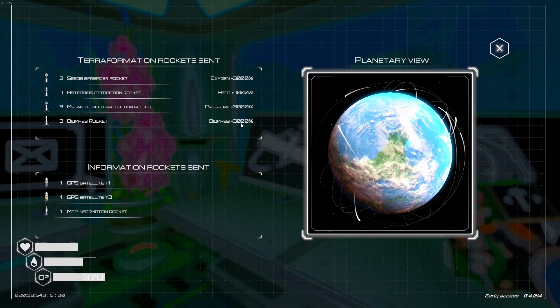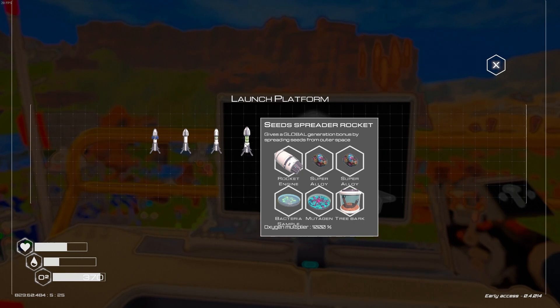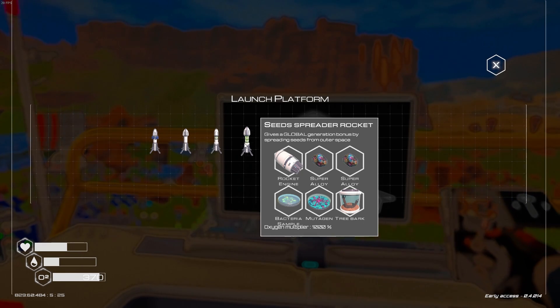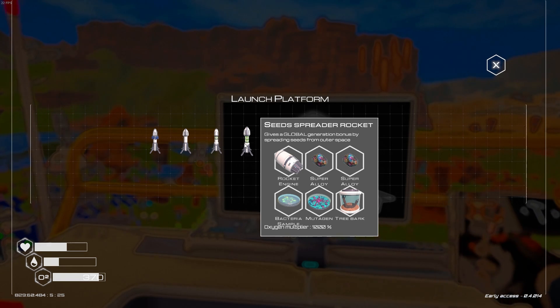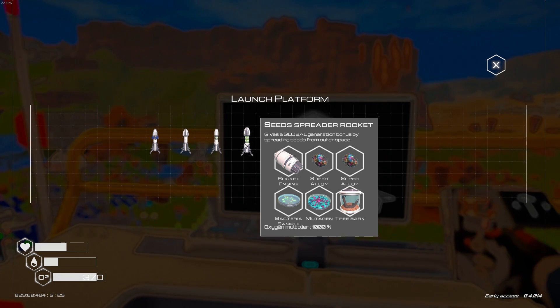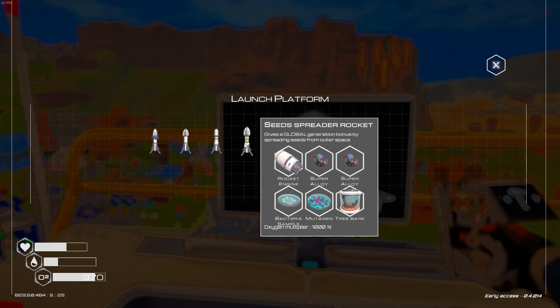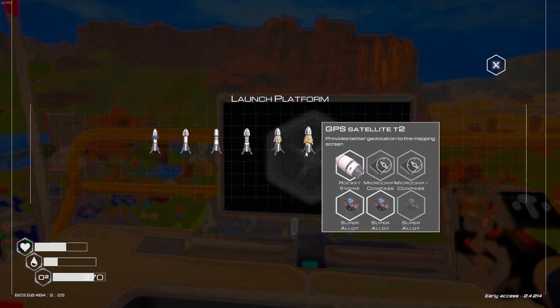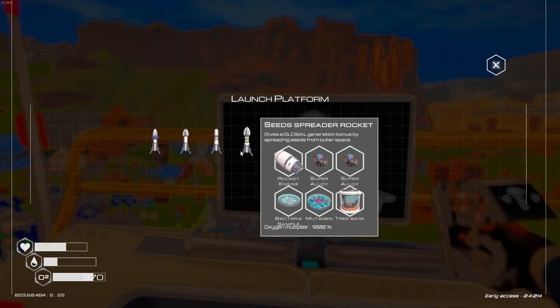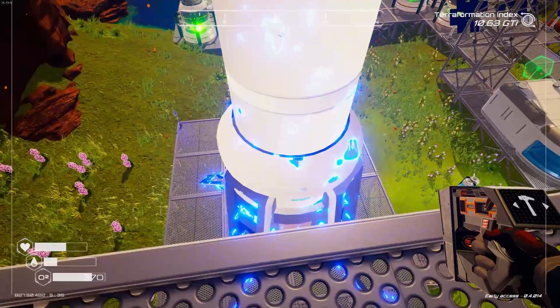Next we're going to launch a seed spreader rocket. It requires two super alloys, a bacteria sample, a mutagen, and tree bark. The mutagen is built with a bacteria sample, methane gas, and a piece of sulfur, so you need to make two bacteria samples — one for the mutagen and one used directly. The bacteria sample is made from algae grown on water: three water bottles plus three algae makes one bacteria sample.